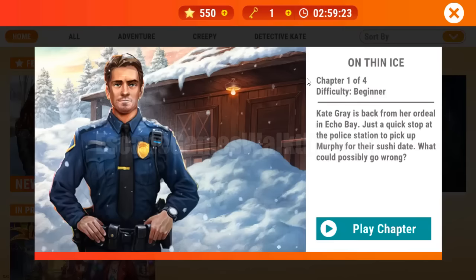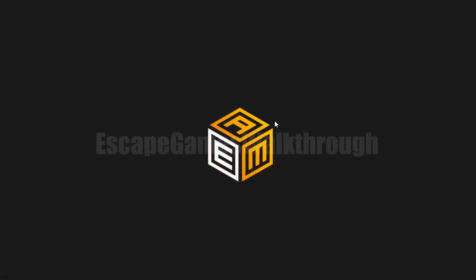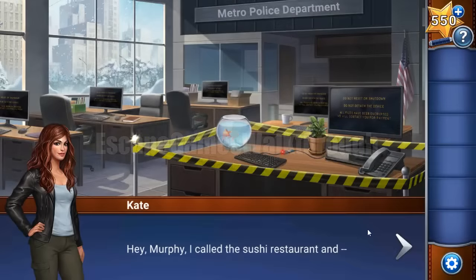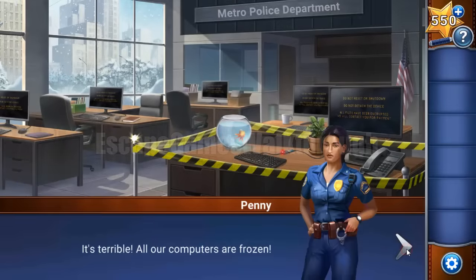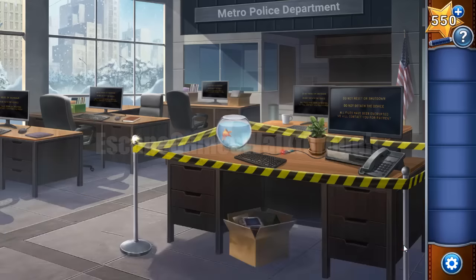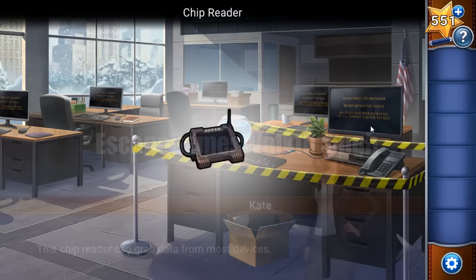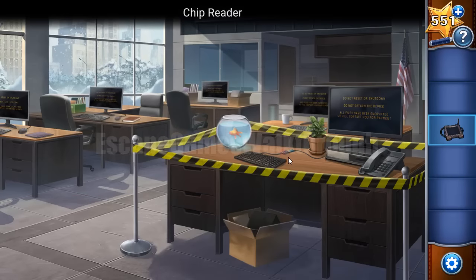We are playing Adventure Escape Mysteries, a new mystery with Detective Kate and Thin Ice, Chapter 1. Let's begin. Kate came back to the police office, and someone installed malware on her computer in the department. Now we need to deactivate this malware and see what's next.